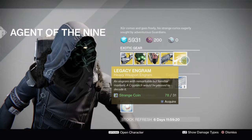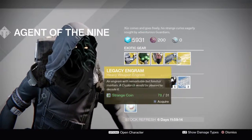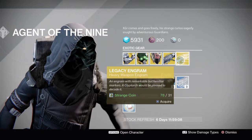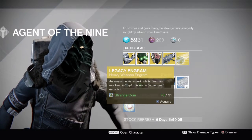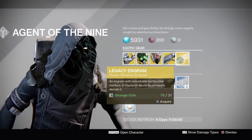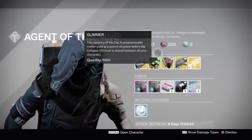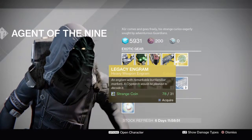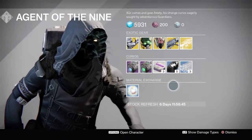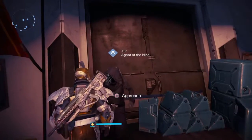Our legacy engram for the week is heavy weapon engrams. If you want to go get a Gjallarhorn, a Year One Truth to use an exotic shard on, a Dragon's Breath, or a Thunderlord, you can buy this and it'll give you a Year One version. You can then use an exotic shard and some Glimmer to buy a Year Two version at 280 Light if you don't have it, but it is 31 Strange Coins so good luck with that. He also always has his normal stuff — pretty good loot this week.